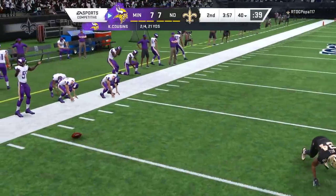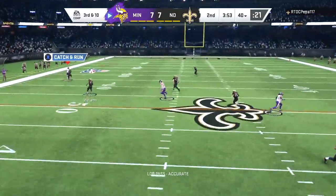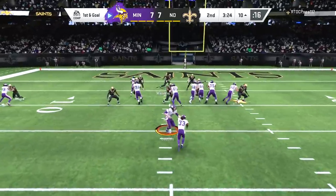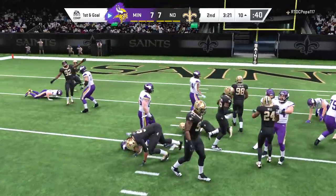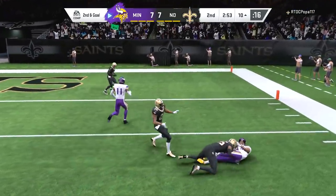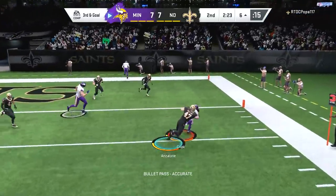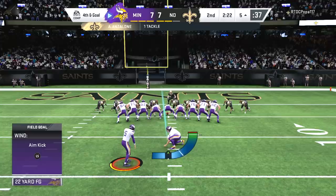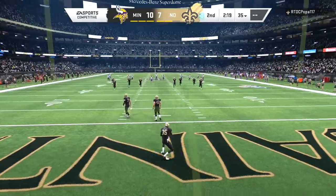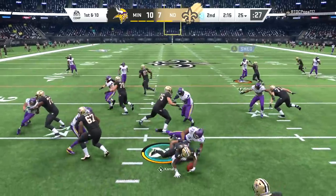Unfortunately Thielen is not able to make that catch with tight coverage on the corner out. Third down and 10 — Cousins five wide, looking for Stefan Diggs one-on-one against Patrick Robinson, and Diggs is able to outrace him. I juke there — I didn't think he would get stuck on the wide receiver block, but unfortunately he did, which cost us a chance at a touchdown. On fourth down and goal we end up settling for a field goal.